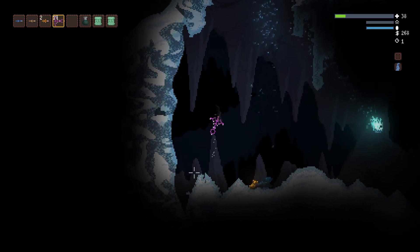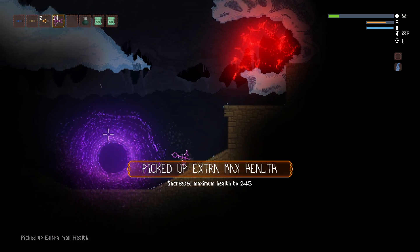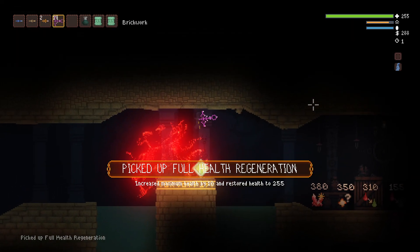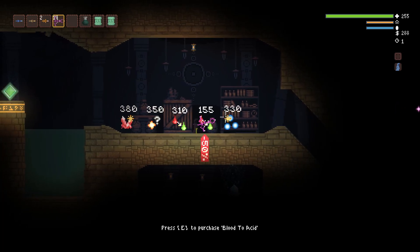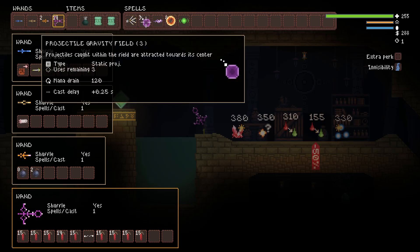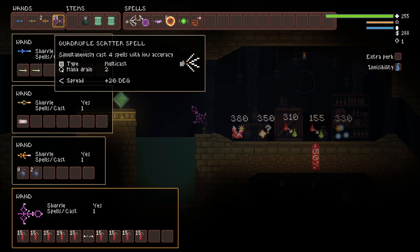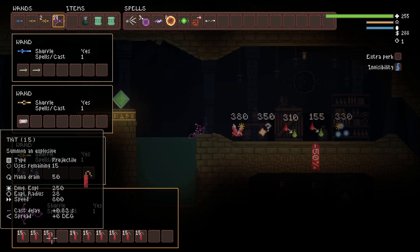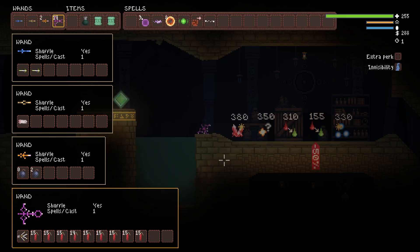Oh, paper. I am not gonna fool around with that rat — 245 HP, pretty good. At this point I'm just kind of trying to make it as far as I can. Oh my god, the rat actually killed the dude with the sniper rifle. That freaking rat — I'm not messing with that. Okay, what do we have this time? I have 288 gold — I can only buy blood to acid. I can edit my spells though.